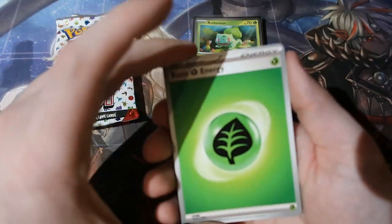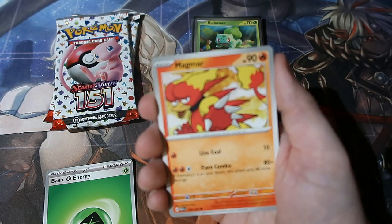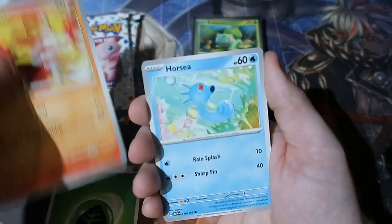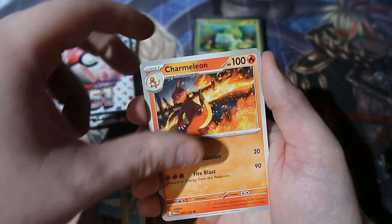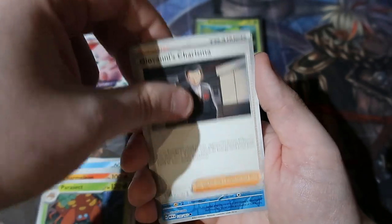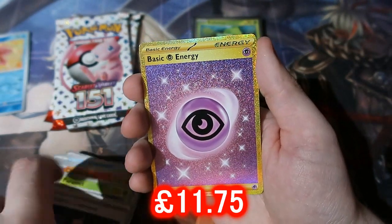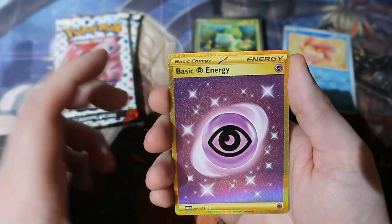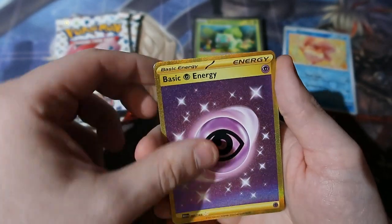Opening pack one — we got Magmar, Horsea, Abra, Diglett, Diglett, Charmeleon. Then we got Giovanni's Charisma, our first full art gold, Goldeen — and we get a gold Psychic Energy!